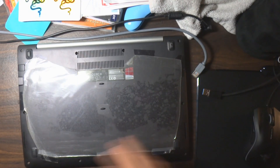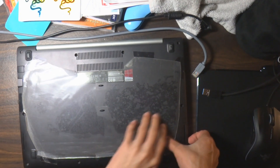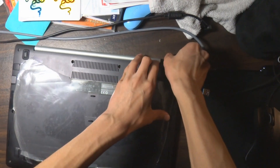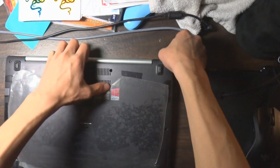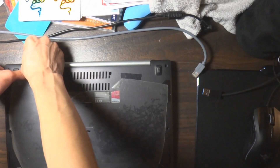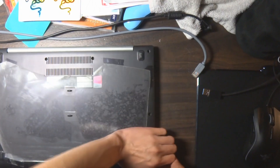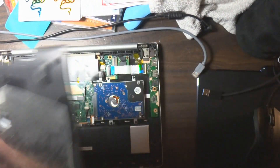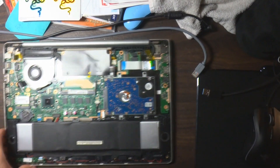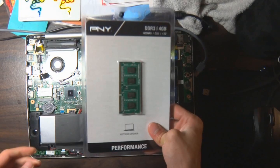After unscrewing all of those screws, let's open this back cover up. It actually requires a little bit of energy because it's sealed quite tight. I've opened it before so it's a bit looser, but it's still hard to open. Okay, so as you can see right here, this is the interior of my laptop.